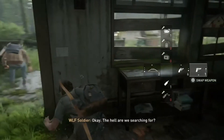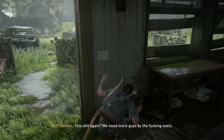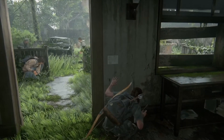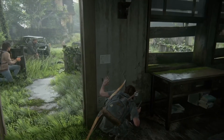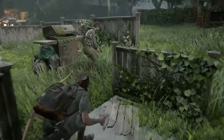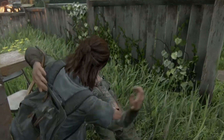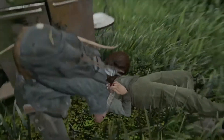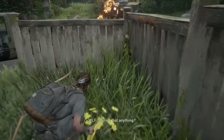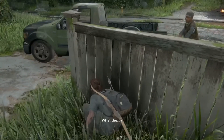Now we have the encounter with Jesse, and this is going to be a unique encounter because you can actually no-damage this encounter, but doing so is very difficult. So what I do is I turn on the accessibility option for slow motion while aiming, and it really helps out. I also discovered that you can use the trip mine to kill off a bunch of enemies so that you're not having to deal with more enemies than what's necessary when you first start the car sequence, because trying to aim for these enemies can be very difficult when they're just moving all over the place and taking cover in some very annoying spots.